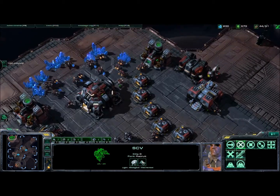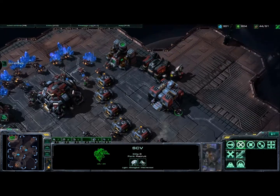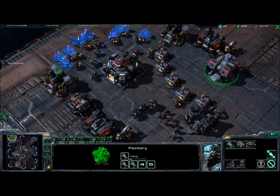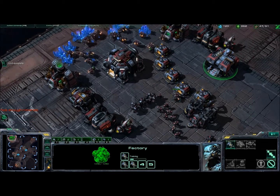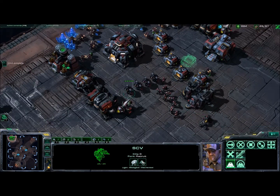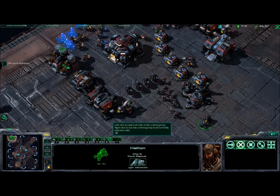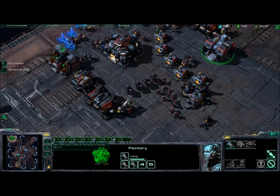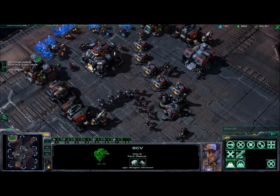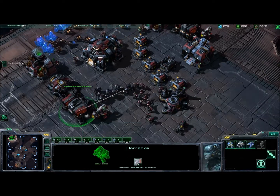Our units are developing nicely. We've got our first Helion — congratulations Helion, it's your birthday. There's still that one SCV sitting there, although I finally noticed the SCV sitting next to the factory. What I really should do right now is build a first expansion, which would be really nice since I'd get access to the other minerals. Unfortunately I'm not doing that. These mineral fields will get depleted any time now, even on slow speed.